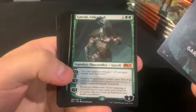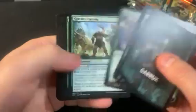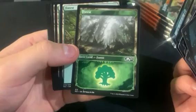Then we got Garrick as the next one — Garrick Unleashed from Core 2021. Harbinger of the Uprising — I think the Uprising is worth more than the Harbinger at least.